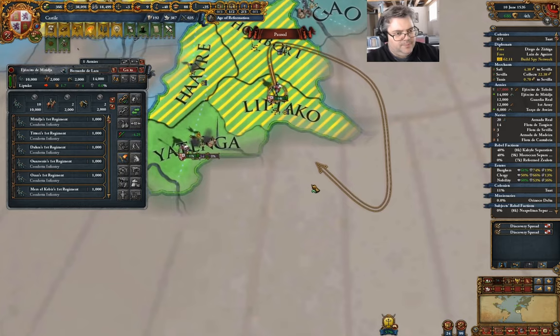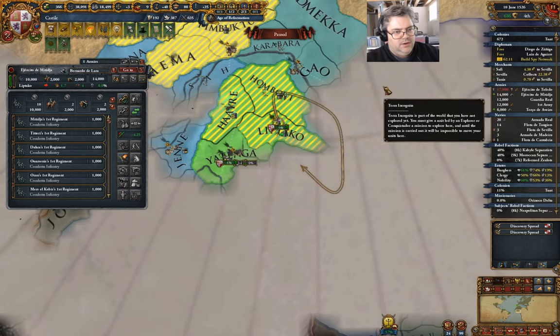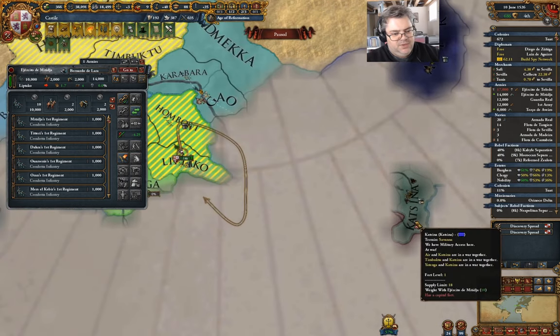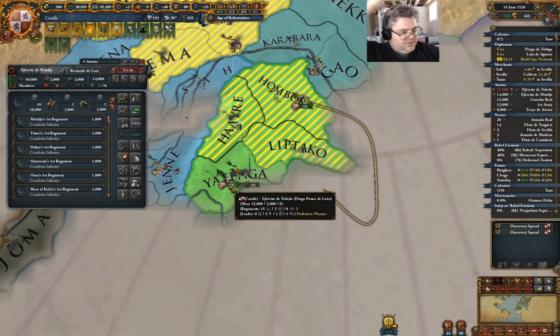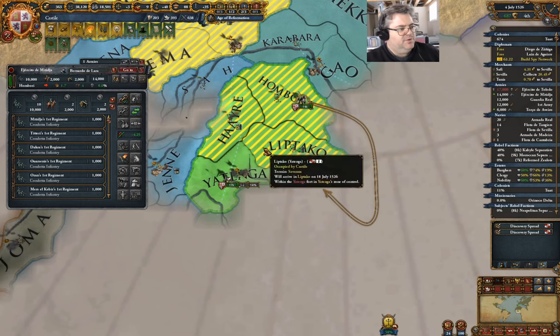It's because of the fort. This is Songhai — we can get to Air, but that might be Katsina there. Hard to say — the map is obviously not revealed. Just about another peace offer from Timbuktu.